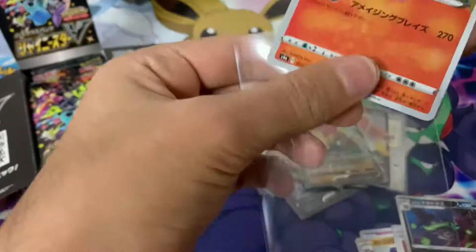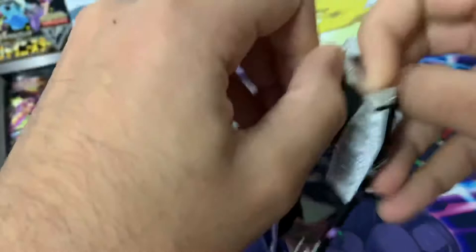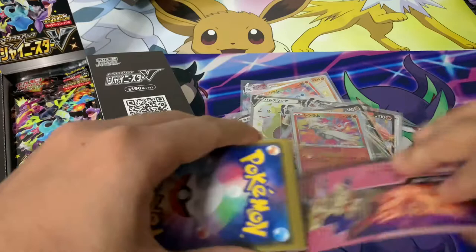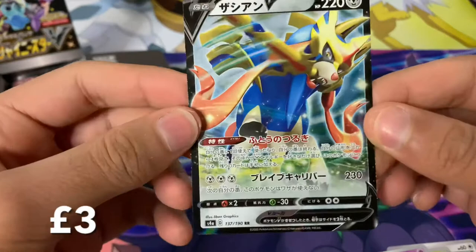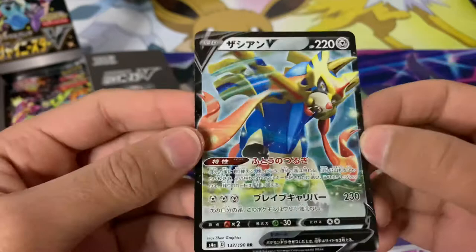As you can see, plenty of hits — an insane amount of hits. From a Vivid Voltage booster box of 36 packs we get about 10 hits on average, most we've got is 13. Just from 11 packs here we've got way more than we'd ever get from a Vivid Voltage booster box. Then we got Boss's Orders — love Boss's Orders — and then we got a Zacian V. For a second I didn't know what that was because I couldn't see the sword since it was blurred.